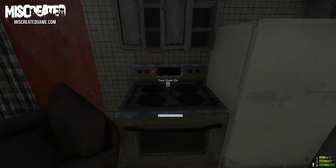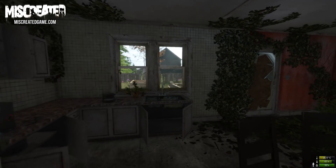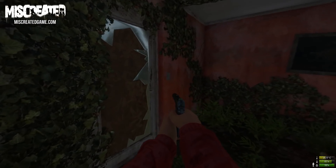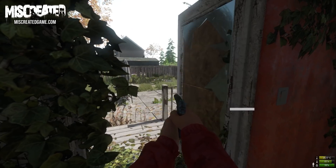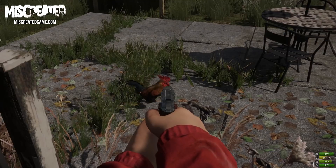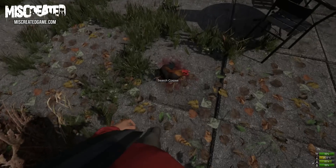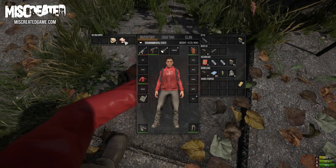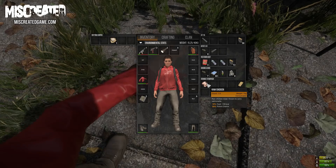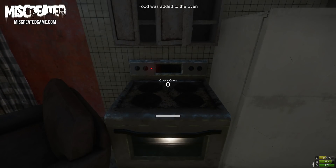As you can see in this house, we have an electric stove which you can now interact with. As part of the 1.0 release, food item spawns will be dramatically decreased, which will mean that players will be required to gather food from hunting or cultivating food using the new farming system. Now we need something to cook — I have a chicken outside which I'm now going to slaughter for my lunch.